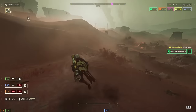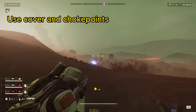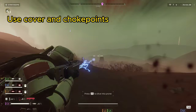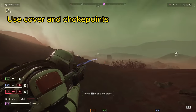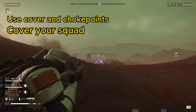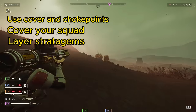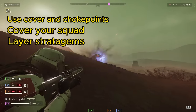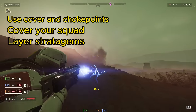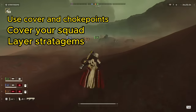With that disclaimer out of the way, here's our goals for this mission: use covering choke points to funnel the bots in so we can lay down some hellacious firepower, cover our squad using our stun grenades and the stagger from our punisher plasma, and layer our stratagems with our team so we're not all throwing a bunch of eagles at the same target. I think these goals are pretty easy to keep in mind throughout the mission.